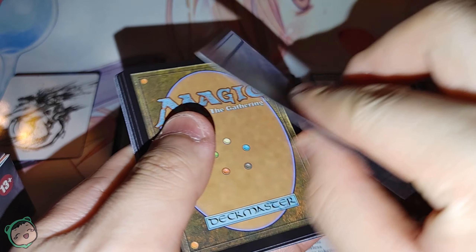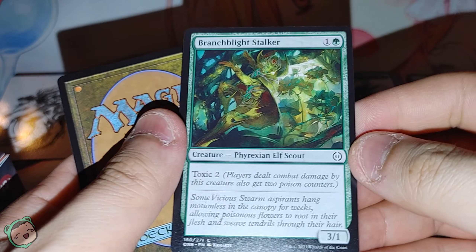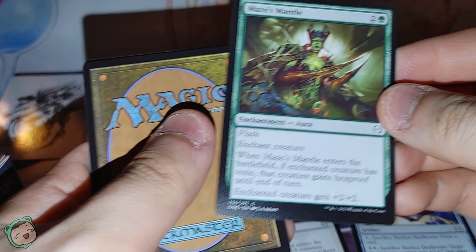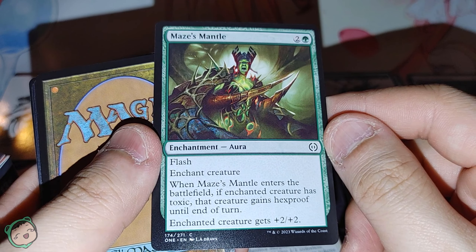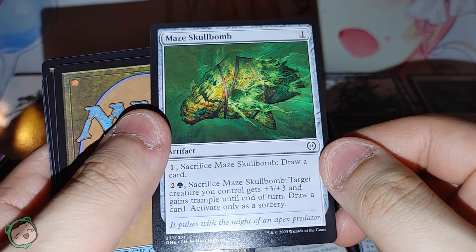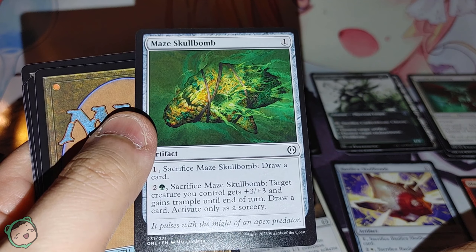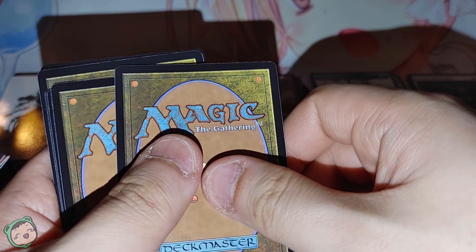Let's do it the same way as before. Got an Island — normal Island this time. We got a Branch Blight Stalker, one green, toxic two, three one. We got Maze's Mantle, two green, enchanted creature, flash. When it enters the battlefield, if enchanted creature has toxic, that creature gains hexproof until end of turn, then it gets plus two, plus two. We got a Maze Skull Bomb — two green, target creature you control gets plus three, plus three and gains trample, draw a card, activate only as a sorcery. A lot of green.